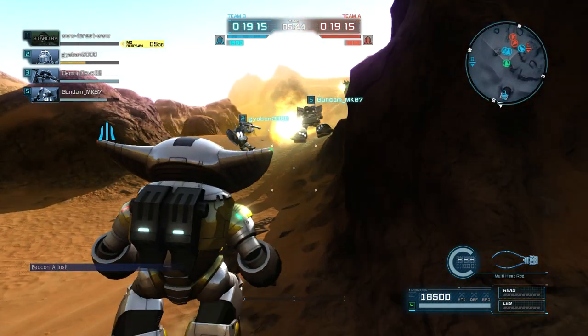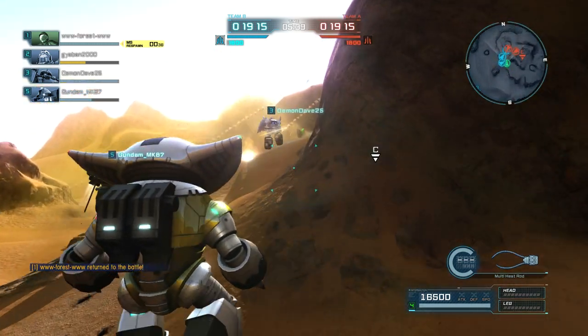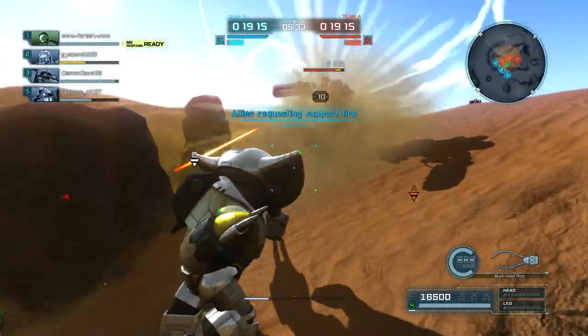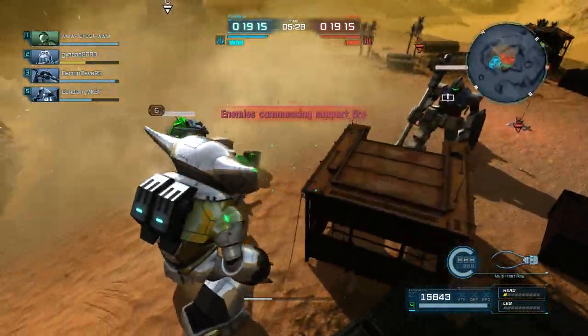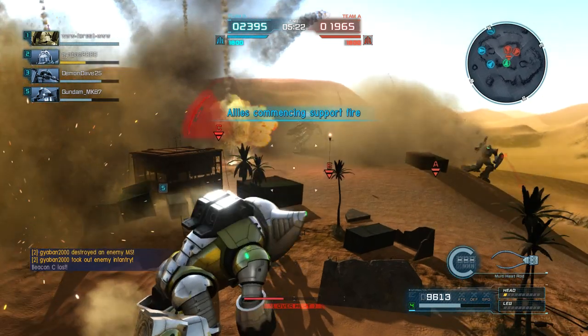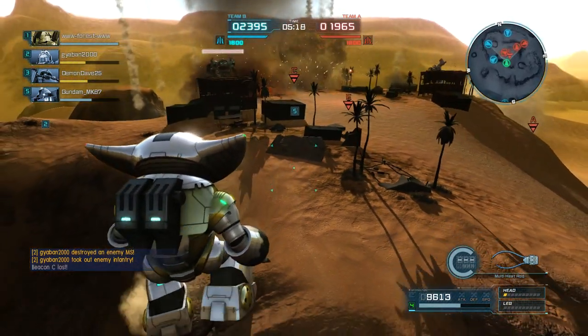Let's see who these guys are. It's probably an Aqua Gym — oh no, that is the Aqua Gym. Yeah, the reach on these whips is freaking ridiculous. You can do a neutral on somebody from really far away and they almost can't react to it. Yeah, it comes out really fast.